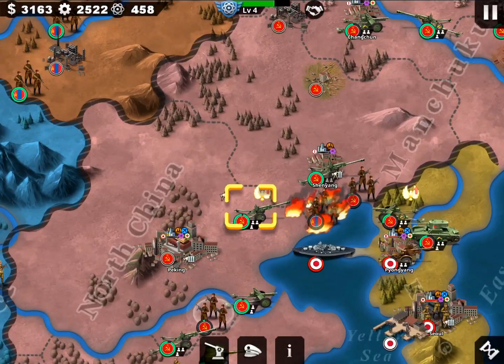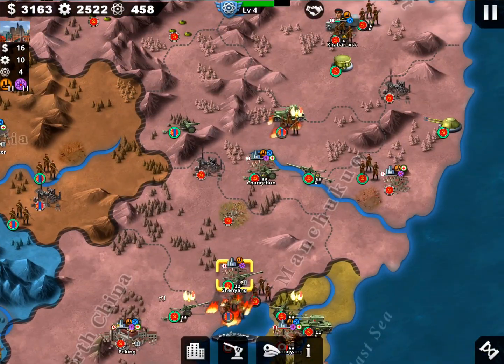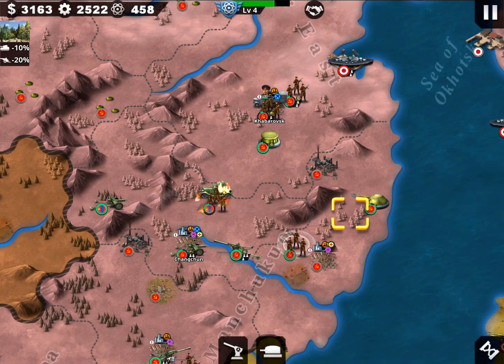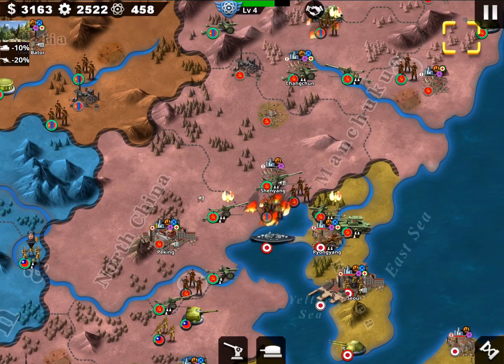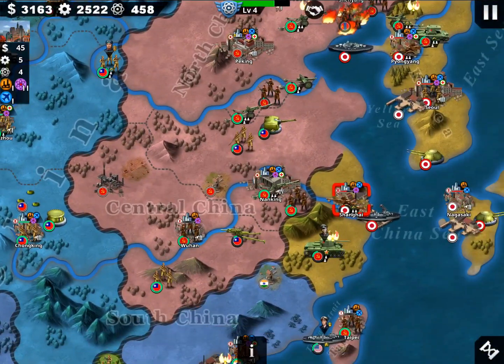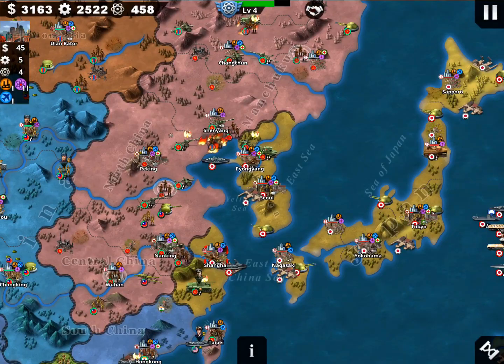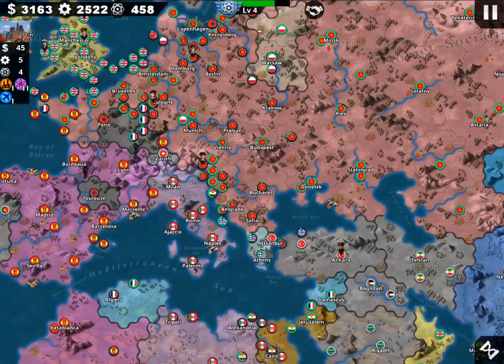After taking Peking, I built more howitzers and tried to take Shenyang, then Changchun - a surprise attack. Then I went down to Wuhan and Nanking. Right now I'm focusing on Shanghai, and that is the Asia part. Now let's have a look at the European theater of the war.